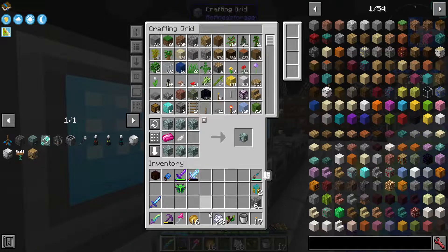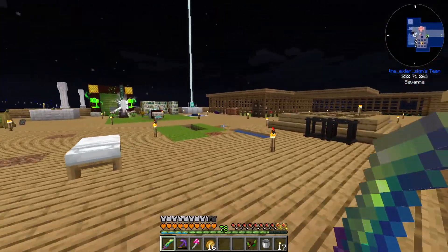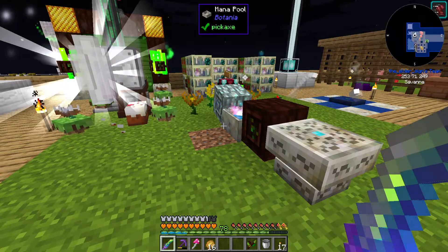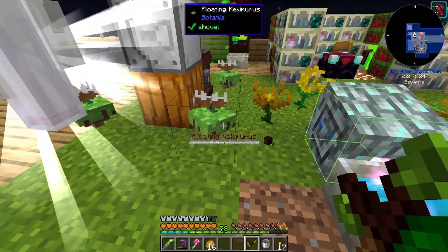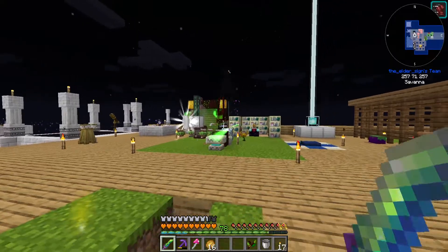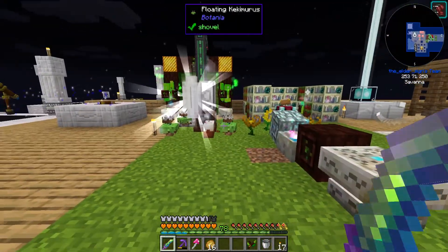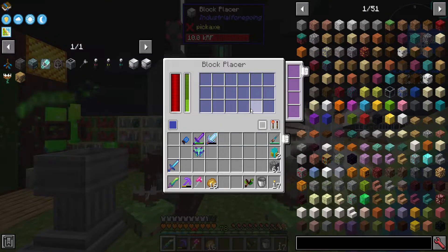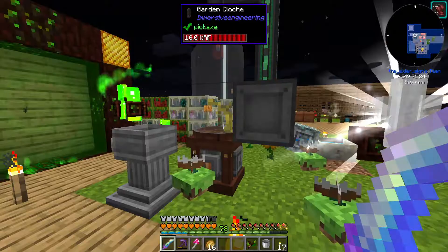Definitely getting phantom mendrains, which is nice. Bone meal can go away now and so can that old spreader — we're done with that for now. I could make another elven mana spreader here and it would make anything I do in the runic altar go faster. That thing is still full of mana. This thing is actually running at just about perfect speed for four kekimuras honestly.